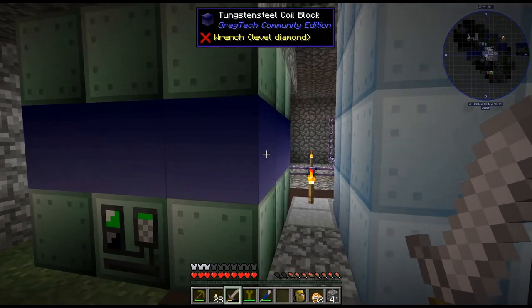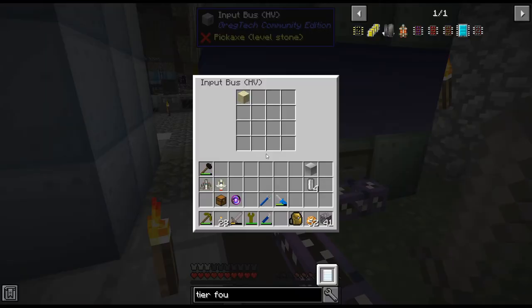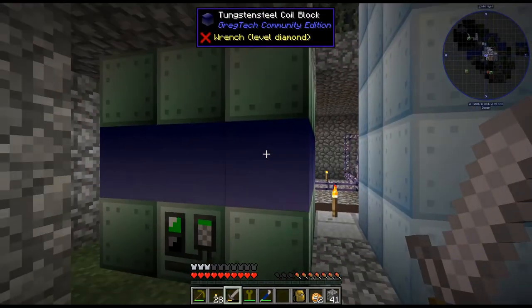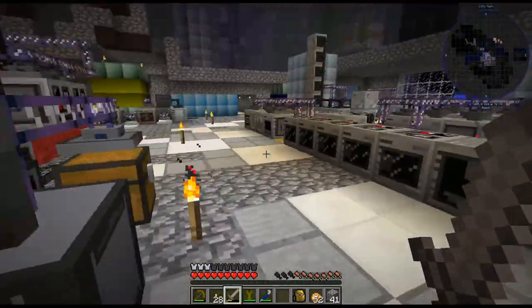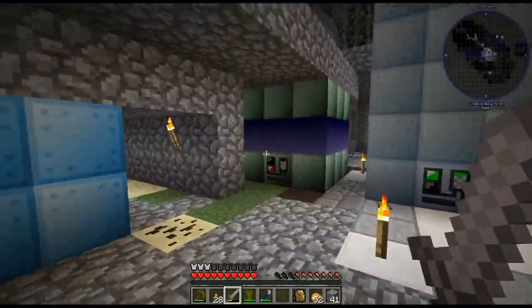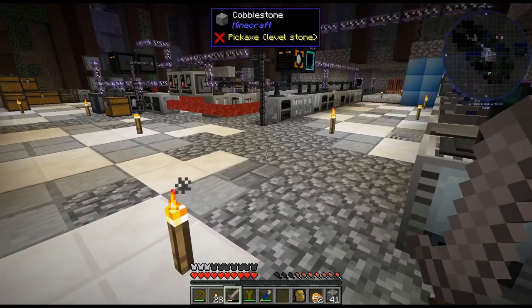Also, I found some Tungsten Steel Coil Blocks — I thought I pulverized them down, but apparently I didn't. They were in that regular chest over there. So I just replaced the thing with the Tungsten Coil Blocks. Next episode we'll come back and progress a bit more. Pretty cool that we finally got a multi-smelter crafted up though. Anyway, that's going to be it for this episode — thanks for watching, and have a good one.